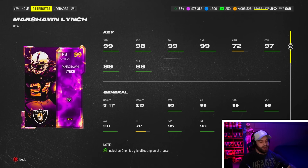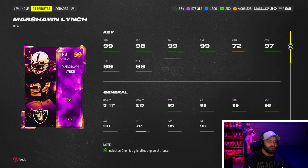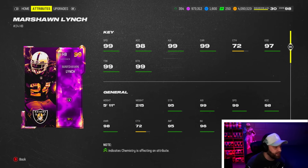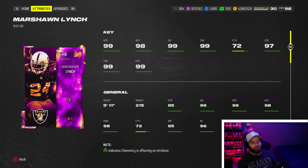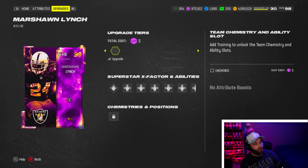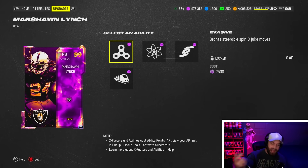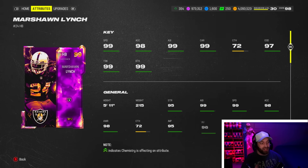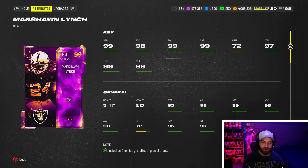At number four we got Marshawn Lynch — Beast Mode. I think you could argue him and number three are very interchangeable, but one and two are on a tier of their own. He's got 99 speed, 99 trucking, 99 break tackle. The one negative is 72 catching, but in a game where Gift Wrapped is almost a necessity, it doesn't really matter — you're going to be catching everything regardless. He comes with great abilities: one-AP Tank, and his two zero-APs are Freight Train and Evasive. Alongside Tank, that combo matches how Marshawn Lynch plays in-game this year — he's one of the most popular running backs for a reason.